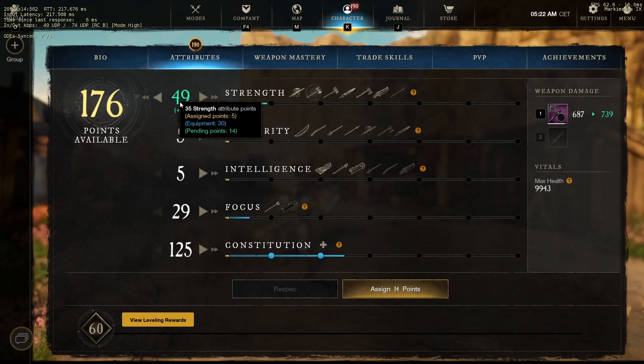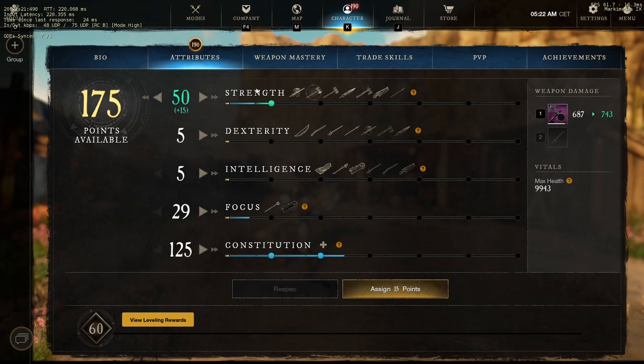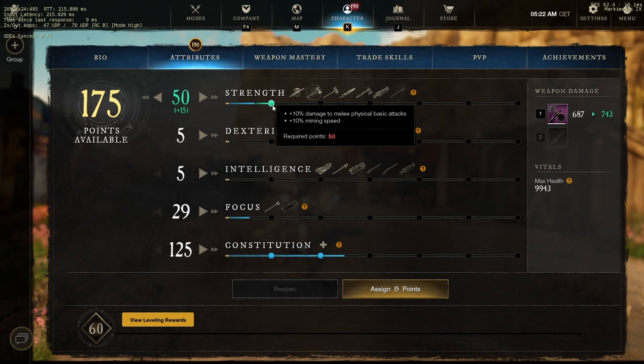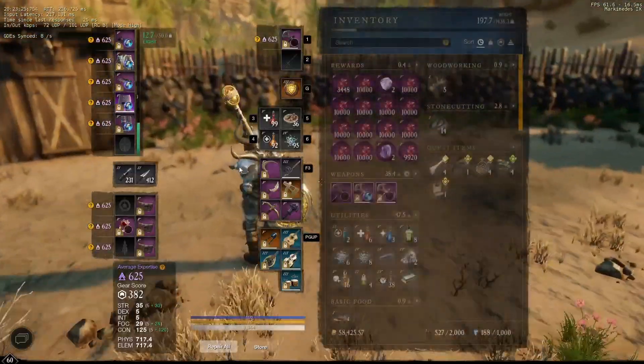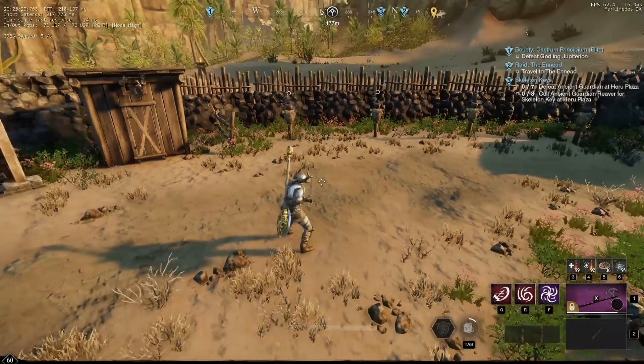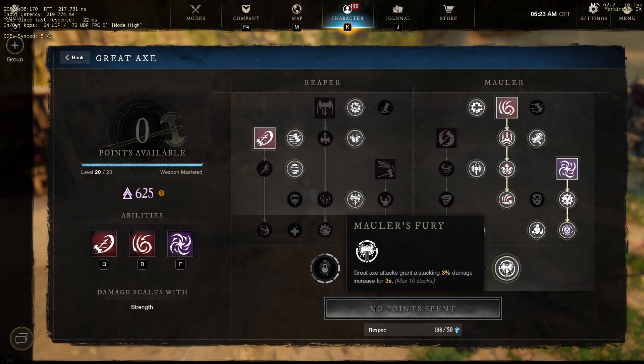What I'm going to do is put 49 points into the first threshold, test the damage, then spec 50 points into strength and see if I get a 10% damage increase when I spec into the threshold. If the damage increases, we know it doesn't count towards the empowerment cap. If the damage stays the same, we know it does count. I'm already capped at empowerment since I have the ring, my keenly empowered greataxe with greed, and Mauler's Fury — all of which count towards the empowerment cap.